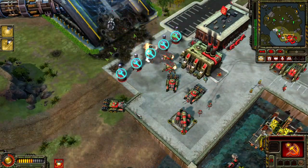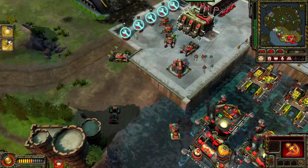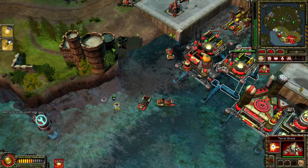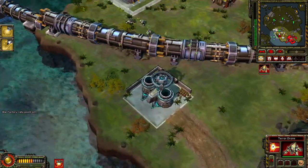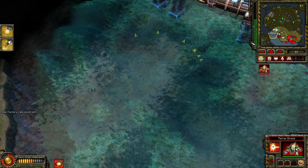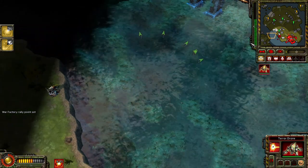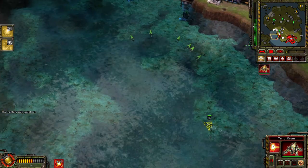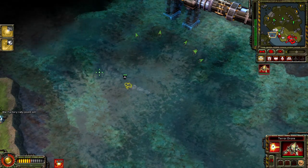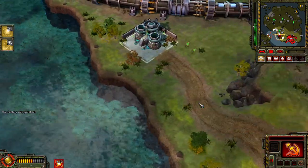Our base is under attack. Repairing. Insufficient funds. Enemy engineer detected. Construction complete. Training. Insufficient funds. Enemy base detected. A unit is under attack. Unit lost.